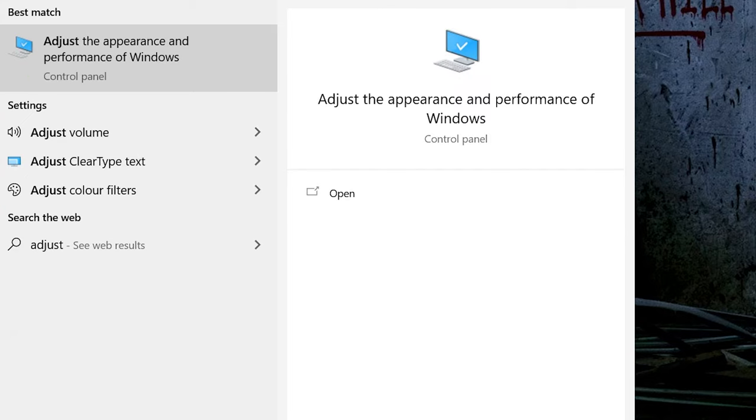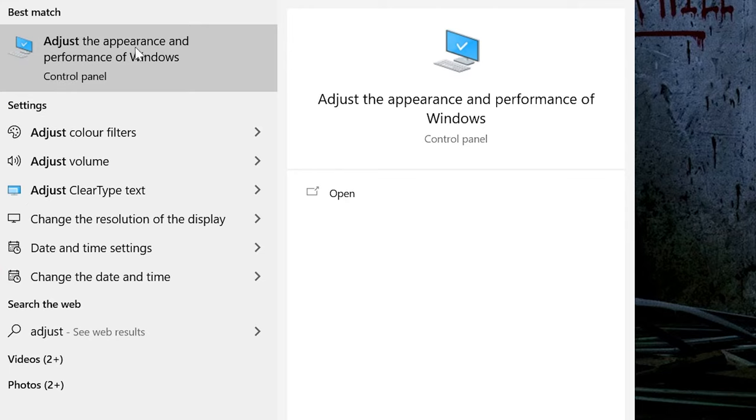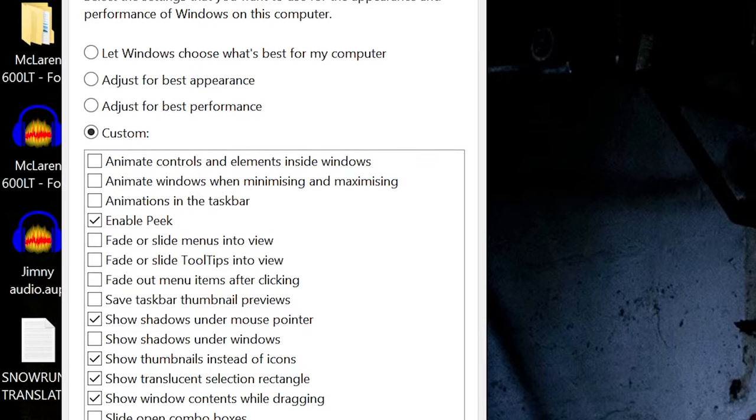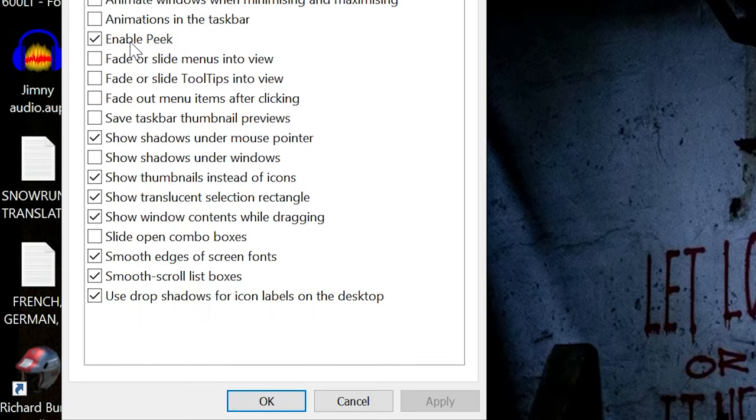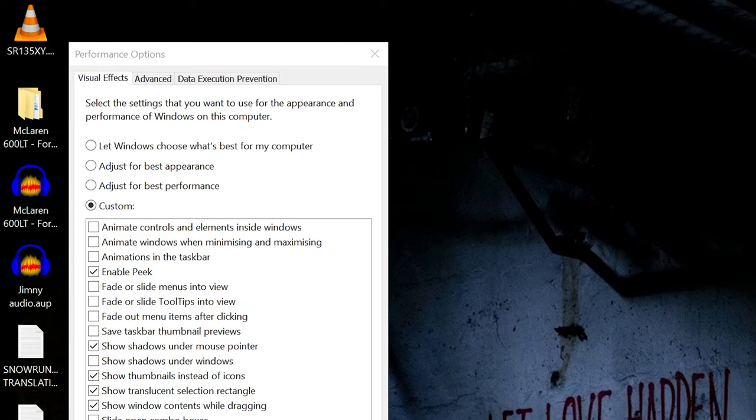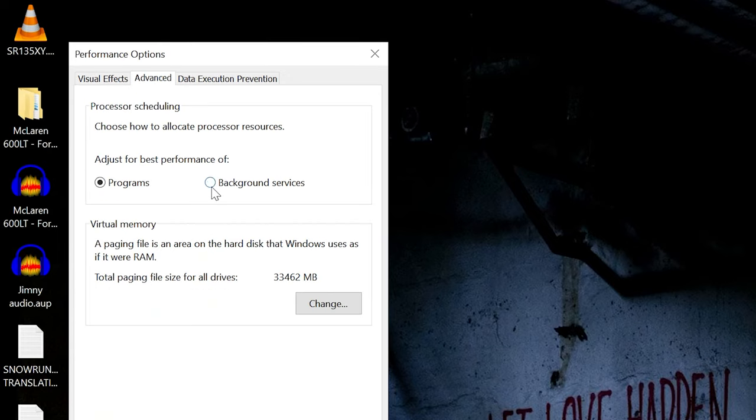Type 'Adjust for Best Performance' in the Windows 10 search bar and select Adjust the Appearance and Performance of Windows. You will see various performance options. Tick at least the three lowest boxes to avoid text going weird, but also enable Peak, Show Shadows under Mouse Pointer, Show Thumbnails, Show Translucent Selection, and Show Windows. Also in Performance Options, press the Advanced tab and select Content. Make sure Adjust for Best Performance of Programs is selected, not Background Services.